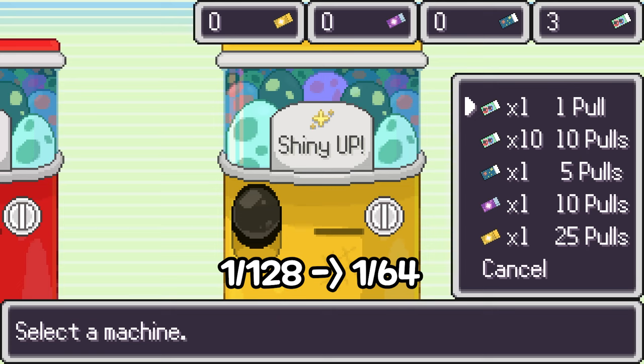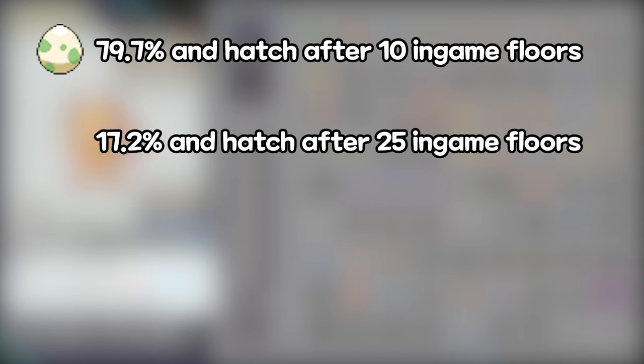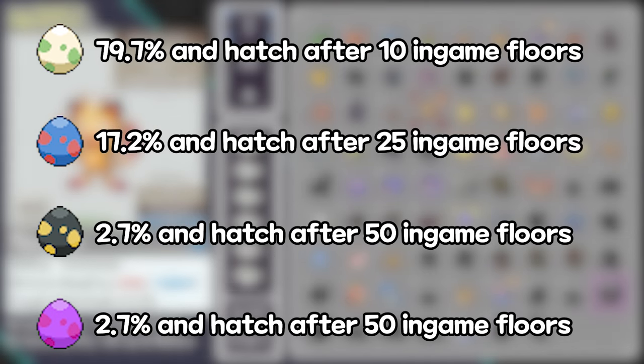There are 5 kinds of eggs — let's talk about those rates. Common have a 79.7% chance to appear and hatch after 10 in-game floors. Rare or Great have a 17.2% chance to appear and hatch after 25 in-game floors. Epic or Manaphy have a 2.7% chance to appear and hatch after 50 in-game floors. And finally, legendary has a 0.3% chance to appear and hatch after 100 in-game floors.